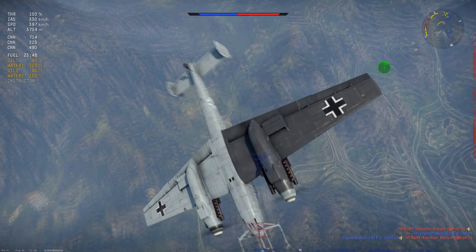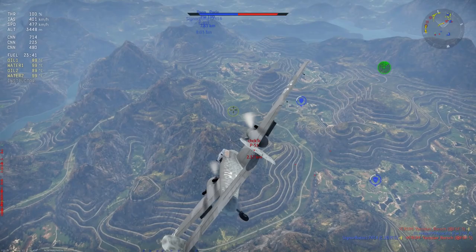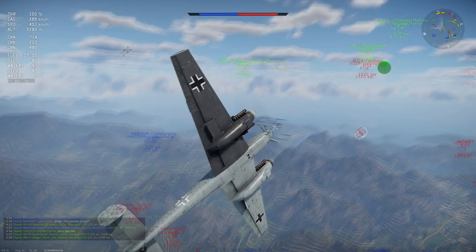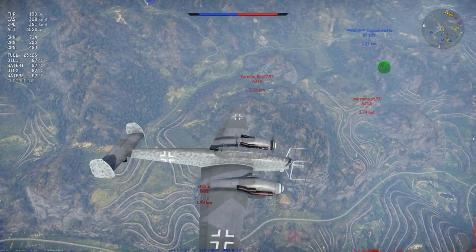Maximum speed at sea level without WEP is 477 and with WEP 491. At 4,500 meters you still go up to 442 without WEP and 452 with. And finally at 6,500 meters you can take her to 407 without WEP and 415 with. These are great speeds in a straight line for a heavy fighter.